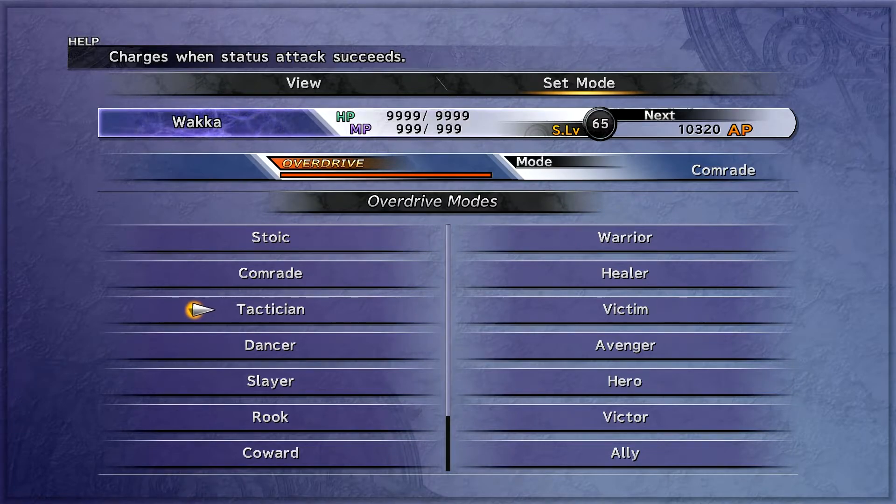In terms of learning Tactician, Oren learns it the quickest at 80 turns. Wakka's not too far behind at 90. But it is actually Riku that learns it the slowest — 200 turns of inflicting status ailments before you can get this and then never use it.